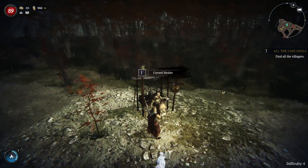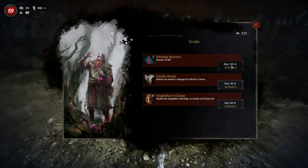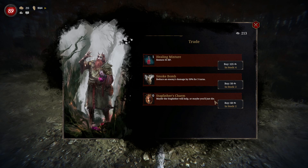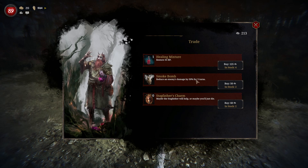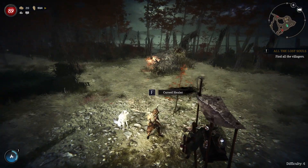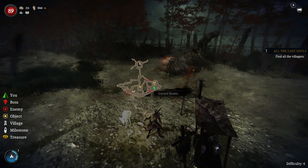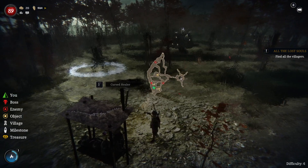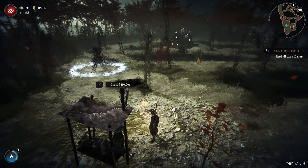Let's talk to the cursed healer here. Godless healing! Open the shop. Healing mixture — it's a little bit expensive, though. Stackfather's charm. Maybe the Stackfather will help, or maybe you'll just die. Roll the dice and see what happens. This enemy is damaged by 50% — some good stuff. It's going to stay here so I don't have to do it right now. We did the Stackfather fight in the hunting rounds. We got one more. I feel like we do the boss, then we do this fight, then we go and do the cursed treasures.